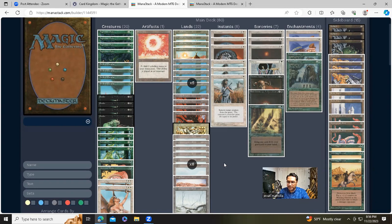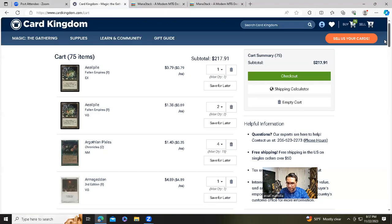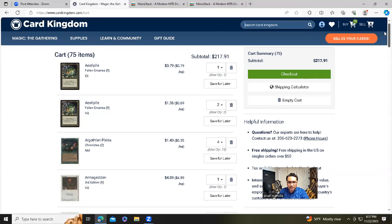Between all these changes, the deck price has doubled — now $217.91. Let me go over it card by card. I can literally hit checkout: 75 cards total, 60-card main deck and 15-card sideboard. If you literally had no cards for Magic, you could make this deck for a little bit under $220, not counting shipping and tax.